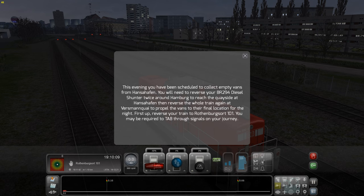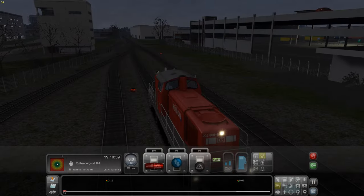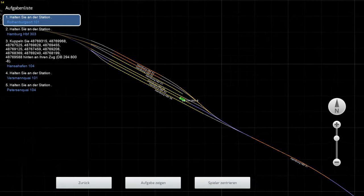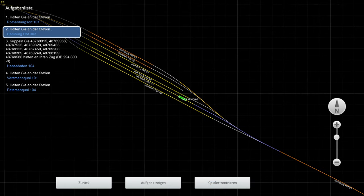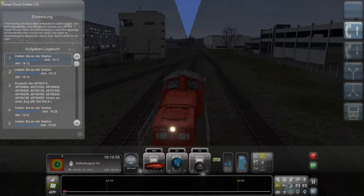Das hier steht leider alles auf Englisch. Wir sollen heute leere Waggons vom Hansehafen aufsammeln - also wir sind hier in Hamburg am Hafen. Wir sollen einfach ein paar Waggons aussuchen. Wir können hier erstmal unser Licht anmachen, damit wir überhaupt etwas sehen. Wir sind auf Hamburg Hauptbahnhof Gleis - wir sollen über die Station Hamburg Hauptbahnhof 303 fahren. Ich kann hier mal unsere Aufgaben anzeigen - wir sollen da vorne fahren.